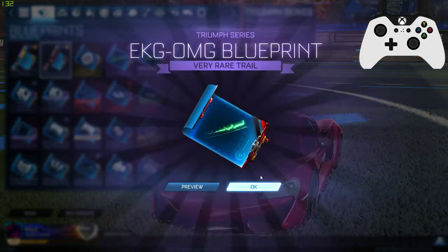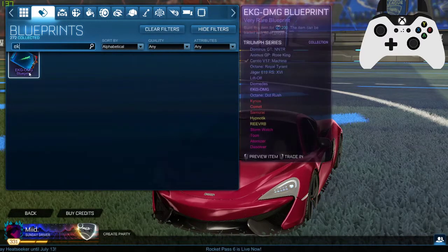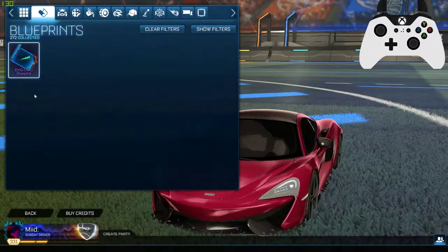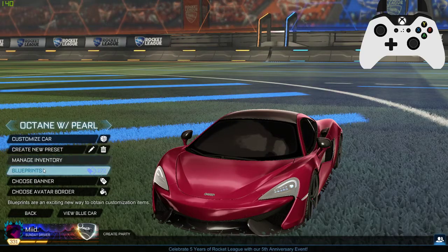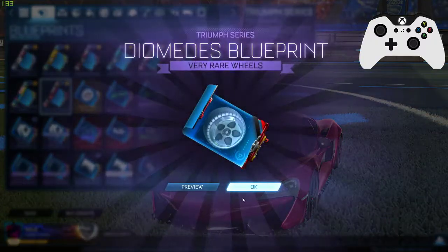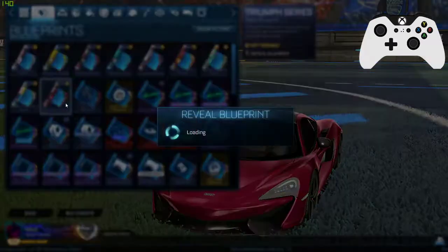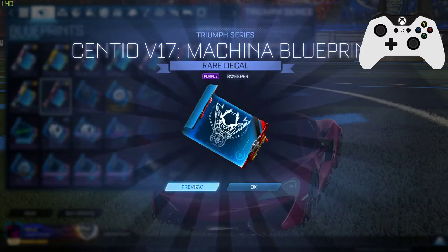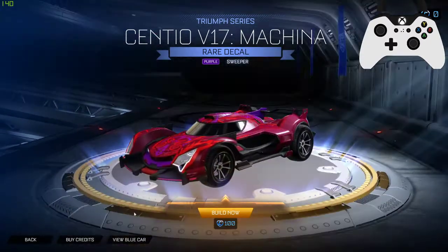Now we're in the triumph series. Let's see what's in this crate — get the storm watch, something that I want. Samurai, toon dissolver okay, it has some good stuff. All right, I got 23. Let's see if we can not get all the same stuff. Sintio purple — and certified. All right, I can dig it.